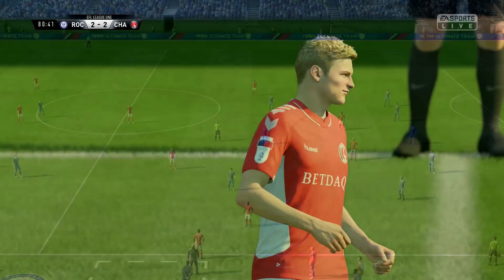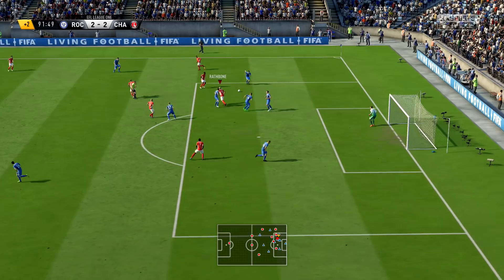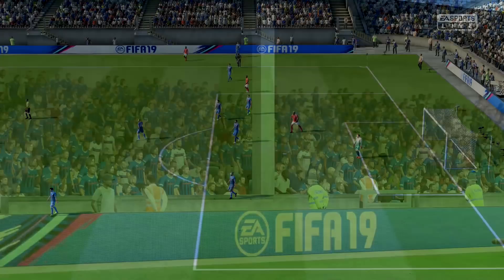It's going to be a throw-in at 91 minutes — we have one more chance to get this game as a win rather than a draw. It's inside to Lyle Taylor, but just as we need a really, really key pass, we don't manage to get one. And that is full-time — we have drawn this game against Rochdale 2-2 away.